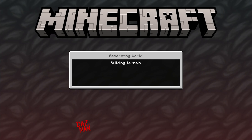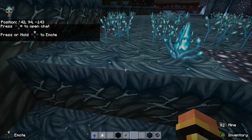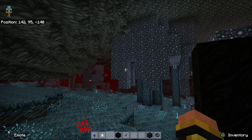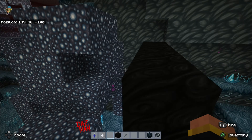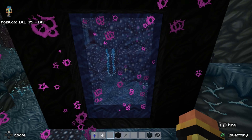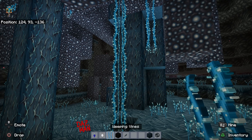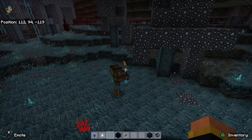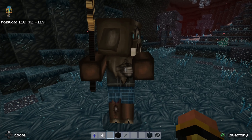We're heading into the Nether now and I honestly have no idea what to expect — it's been a bit up and down in the main world. Crimson Nylium — if we are in the red biome, it's looking blue. The obsidian portal looks clean and the actual portal itself looks more like a glass window, not terrible. The weeping vines — this is the blue biome isn't it? A piglin with a little mace in his hand — they look like dogs with exposed furry skin.